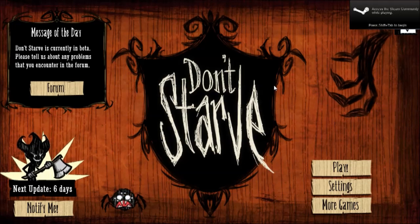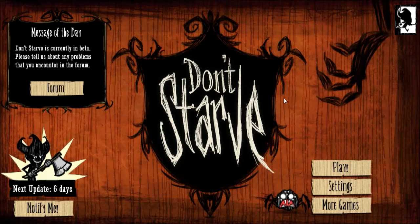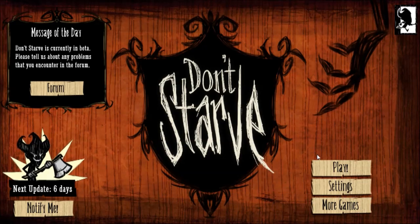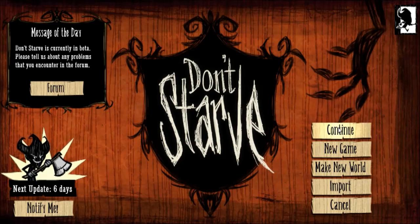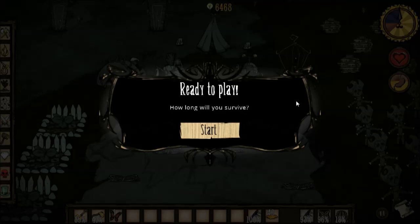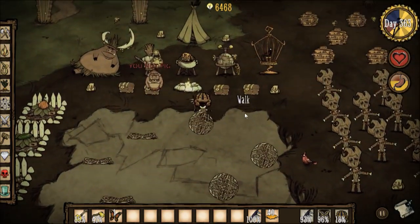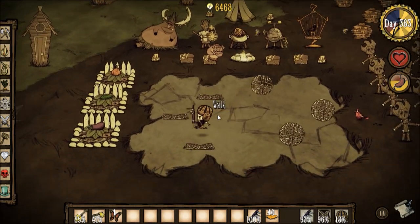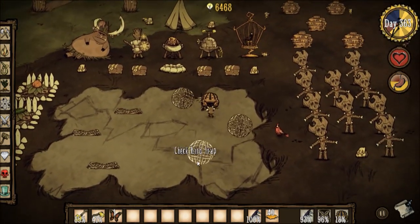Hello everybody, I am JupiterXOXO and this is another episode of Let's Look at Don't Starve. As you guys all know, there is a recent update to Don't Starve and today is January 9th. The update name is called Turf. It basically allows you to modify how the ground looks from now on, and this is pretty cool.